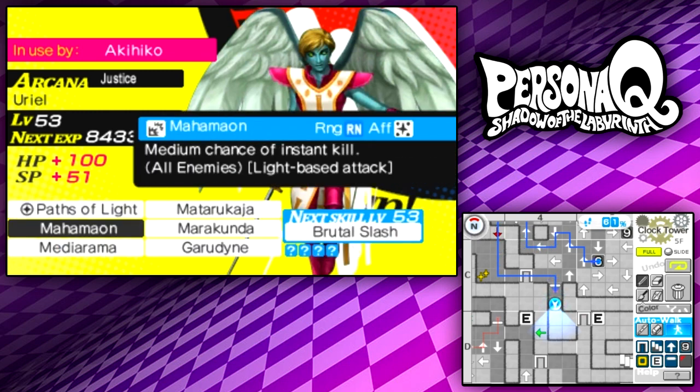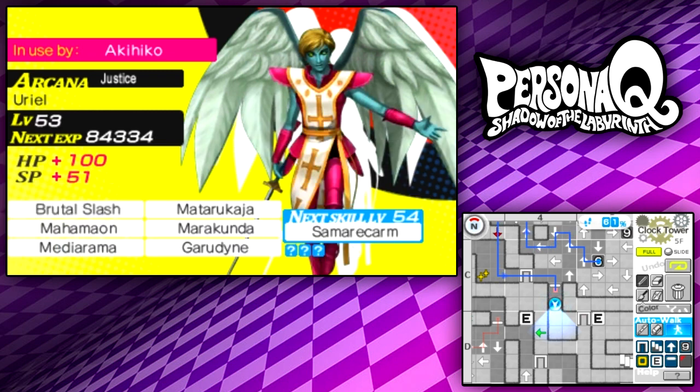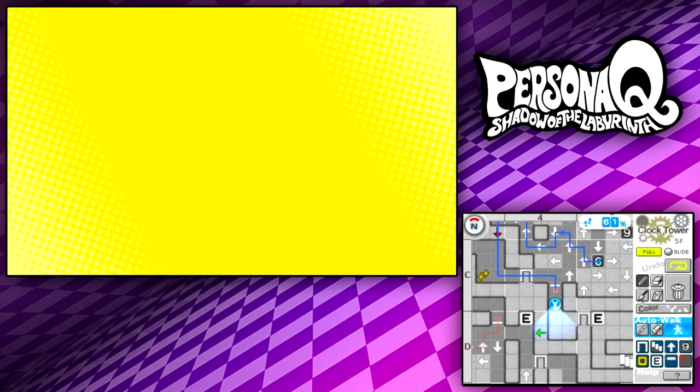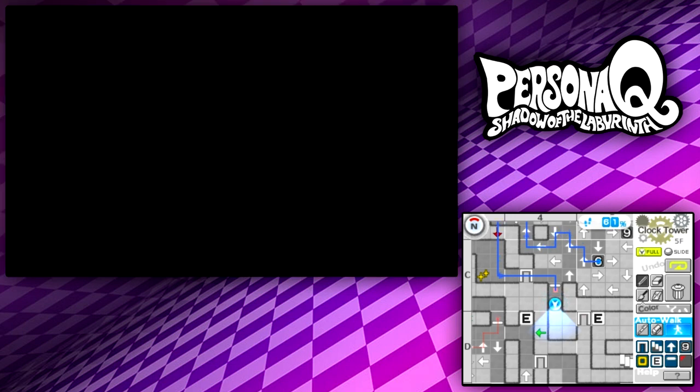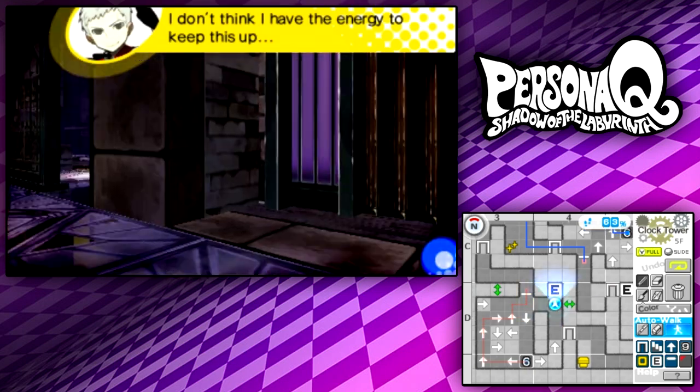We got Brutal Slash. I don't really have a use for Paths of Light, so I'll get rid of that. We really need to go visit Theodore and get rid of all these items, but I guess we'll do that after we're done with this floor.